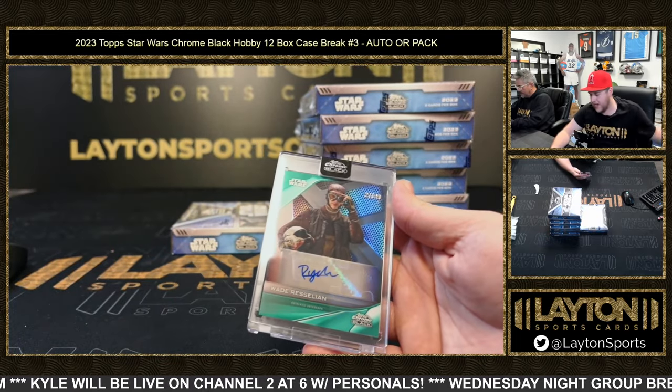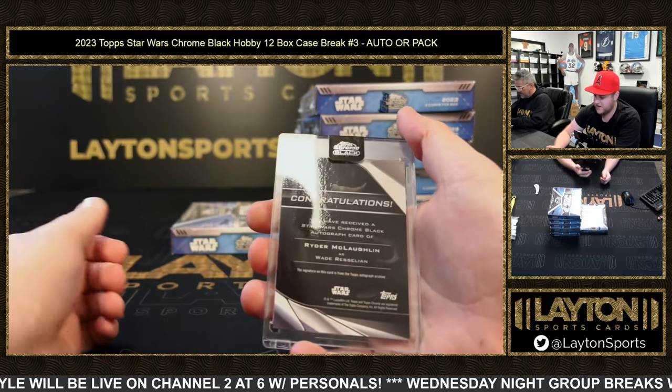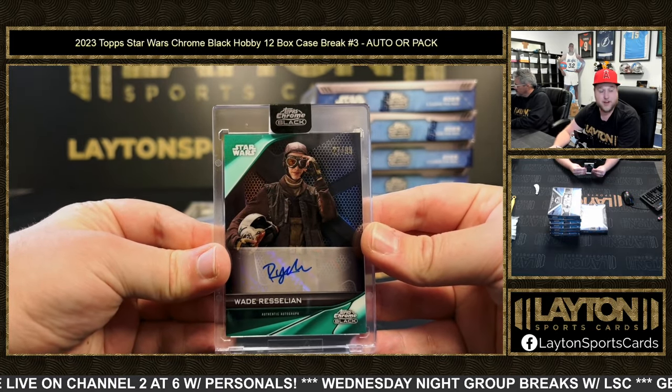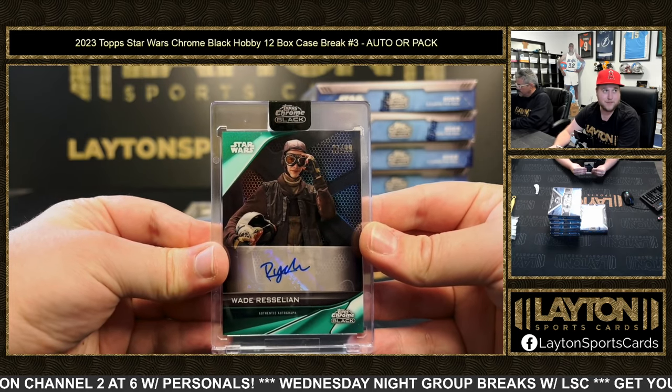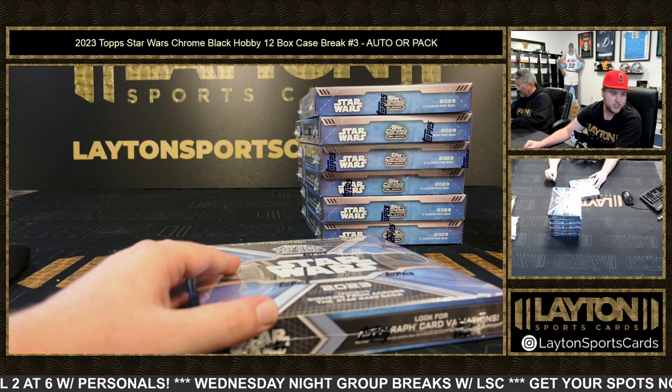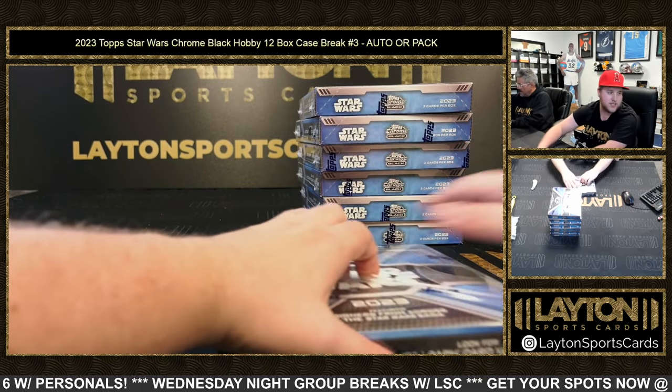Auto five is a green auto of Wade Resellion to 299, that is Ryder McLaughlin. Forrest is a big Babu Frick guy. On to number six — Jonathan L has pack six and William N has auto six.